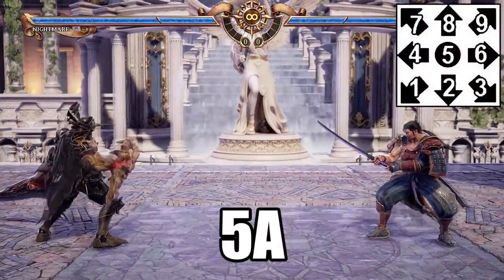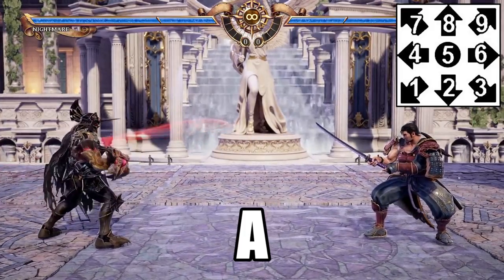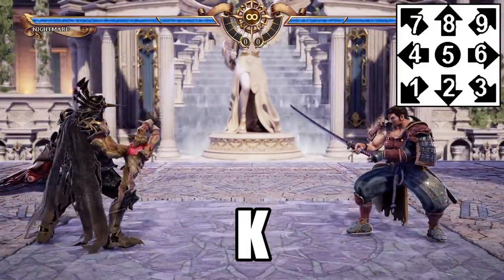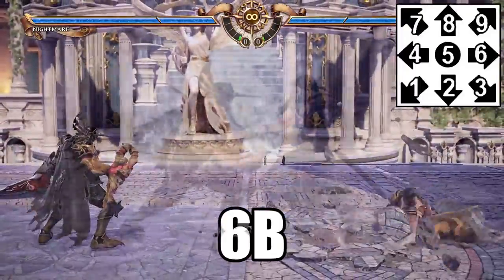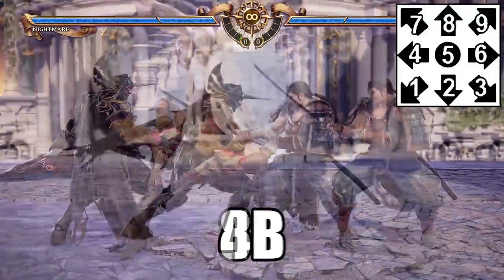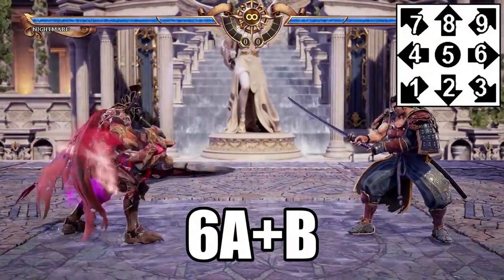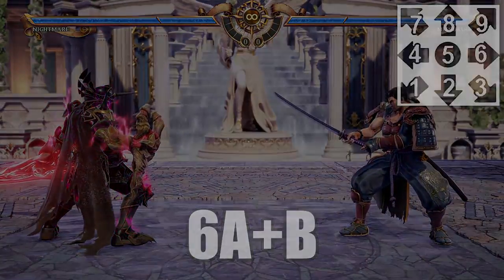This is 5A — or just A more commonly, since the standing neutral input is usually omitted. So then, this is B, this is K, this is 6B, 8B, and 4B. As a final note, keep in mind some attacks are performed by pressing more than one button simultaneously — so for example, this is 6AB.